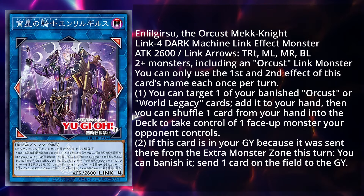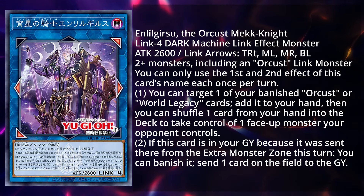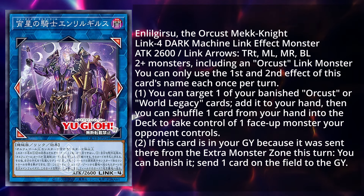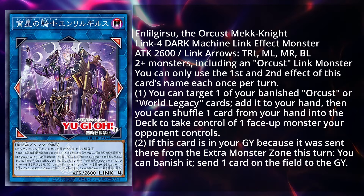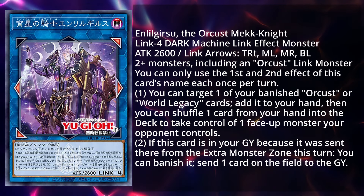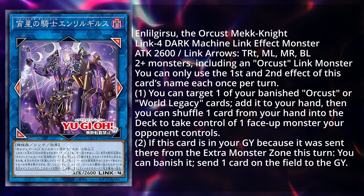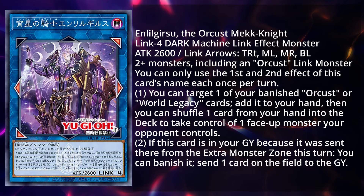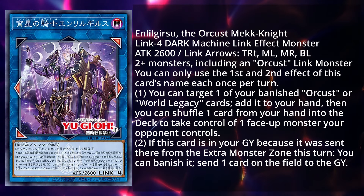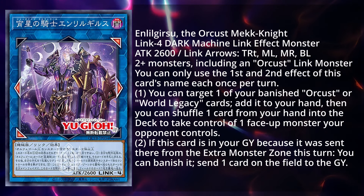Then you can shuffle one card from your hand into the deck to take control of one face-up monster your opponent controls. If this card is in your graveyard because it was sent there from the Extra Monster Zone this turn, you can banish it to send one card on the field to the graveyard — spot removal that is non-targeting and very good. This card is really useful and better than Orcustrian because it recycles your banished World Legacy or Orcist cards. If something like Orchestrator's Return, Babble, or Orcist Crescendo is banished, you can grab it back.